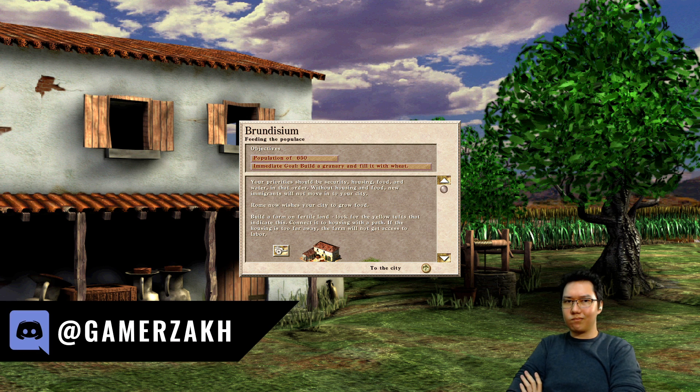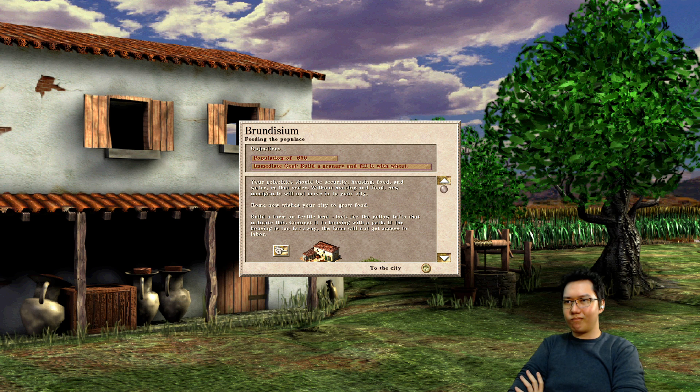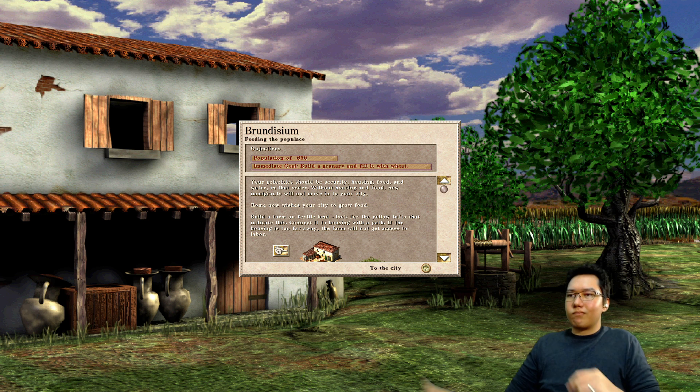Without housing and food, new immigrants will not move into your city. Rome now wishes your city to grow food. Build a farm on fertile land.